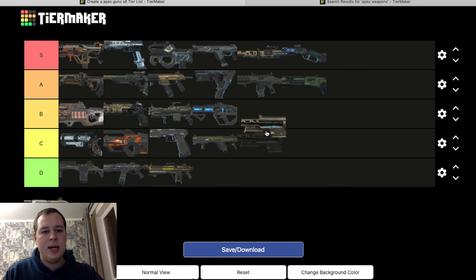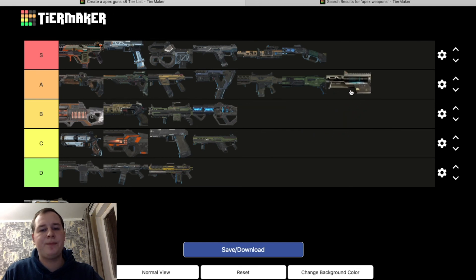Sentinel — A tier. Amazing sniper if you know how to use it correctly, and especially if you amp it. If you're not afraid to use those two shield cells and you have really good aim with something like a 3x or 4x scope on it, it's an amazing gun to use at mid to long range.